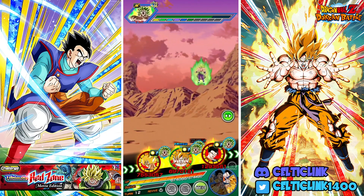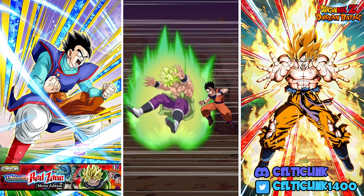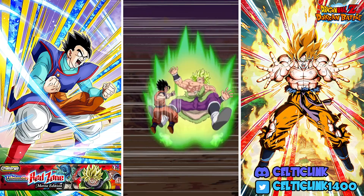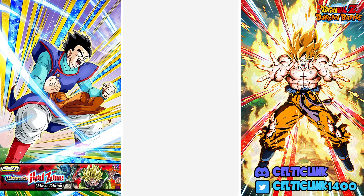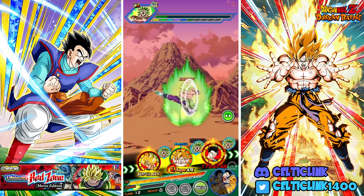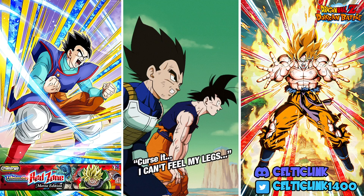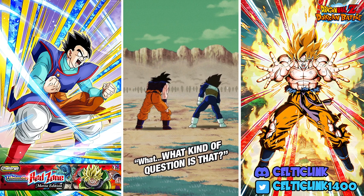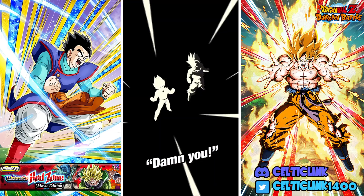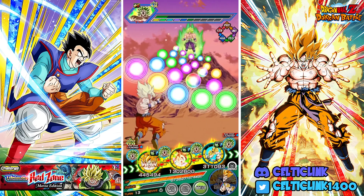We just have to pray that this is the turn Gohan actually decides to guard — he hasn't guarded once this entire match. Even with Whis I feel like he's going to take some damage here. With full health we should be fine. Goku is getting another stack with his full passive active, so he shouldn't take anything from this super with Whis up. And yep — nothing. Okay, Gohan, this has got to be the turn — you have to guard for us otherwise it's just going to end right here.